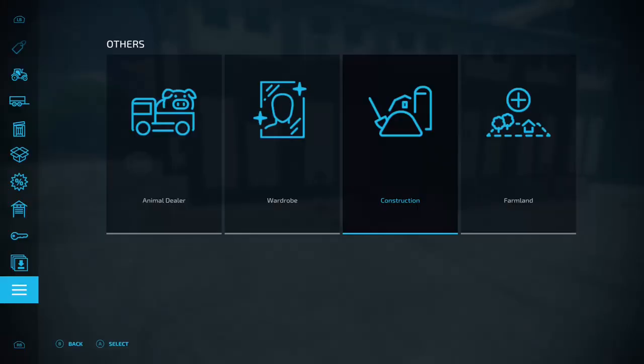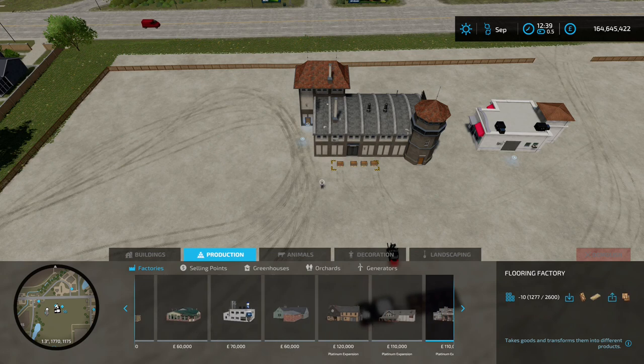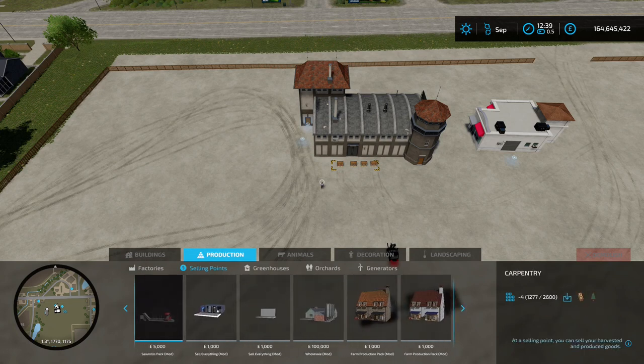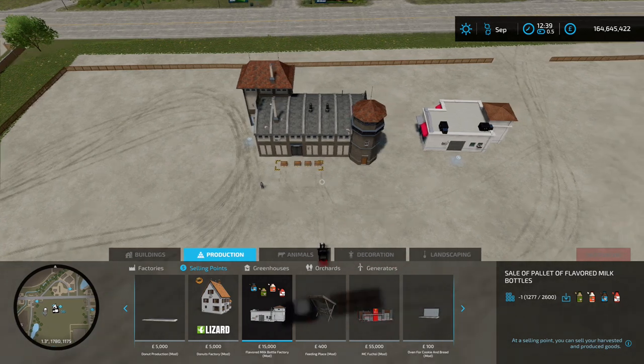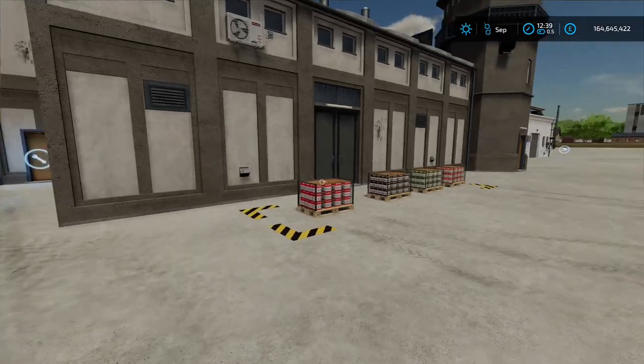You're going to find this in the construction menu under Productions and Factories. It's 70 grand to place down, and then obviously you're going to need a sell point to sell off the flavored milk once you've made it - that's 15 grand, which is in the shape of an old fast food diner.